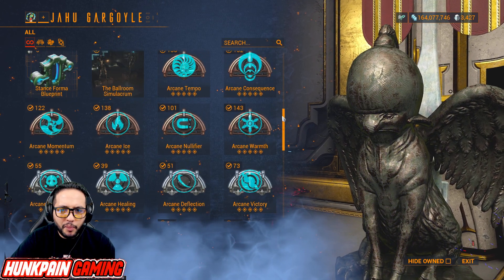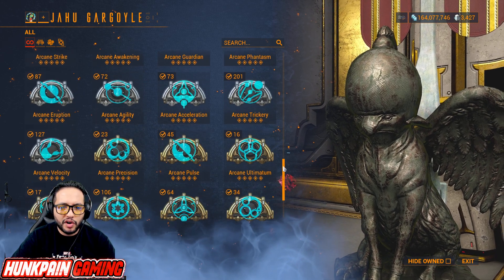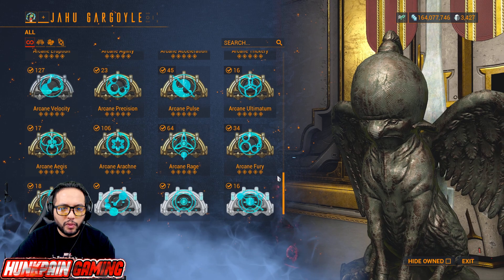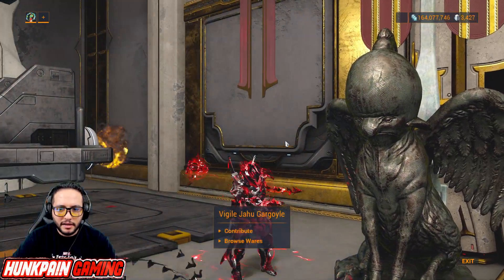Eidolon rest in peace. The arcanes include: Tempo, Consequence, Momentum, Ice, Nullifier, Warmth, Victory, Deflection, Healing Resistance, Strike, Awakening, Garden, Phantasm, Eruption, Agility, Acceleration, Ultimatum, Pulse, Precision, Velocity, Arachne, Rage, Fury, Avenger, Energize, Grace, and Barrier.